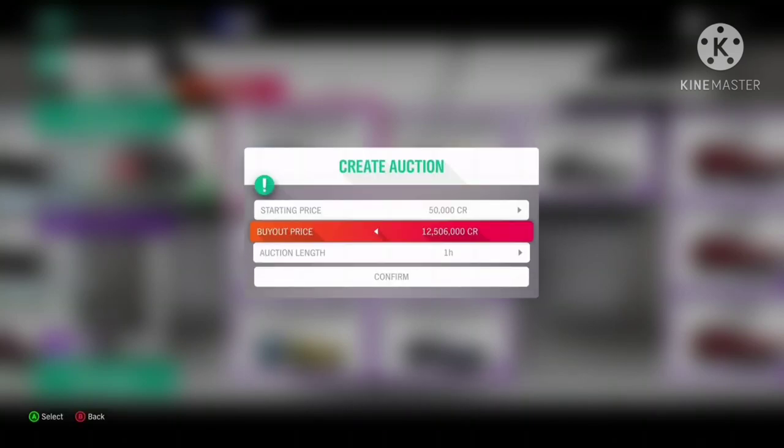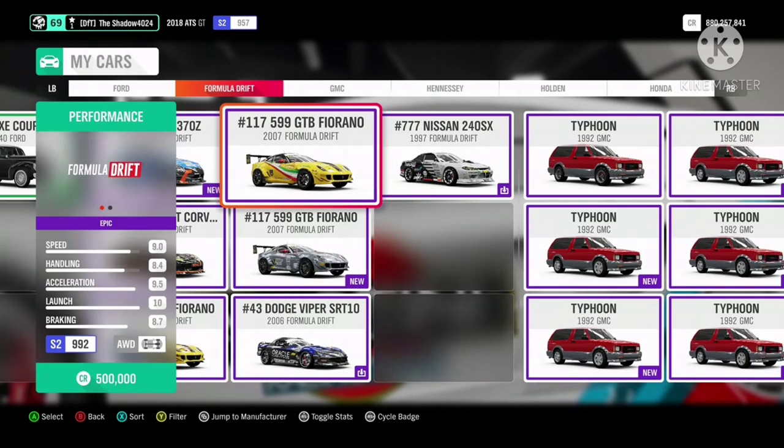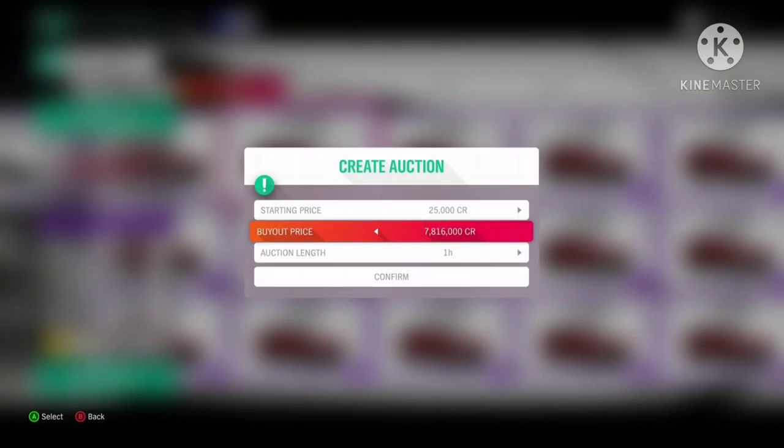The number 6437Z Formula Drift Car has reached a new price of just under 13 mil. To be honest, it surprised me because the highest I have seen the price was 10 mil. The GMC Typhoon is just under 8 mil — keep hold of them and fingers crossed they continue to appreciate.